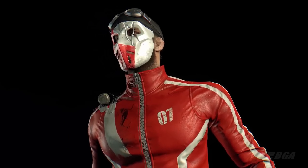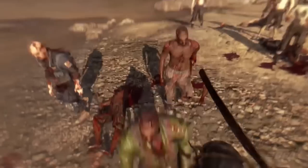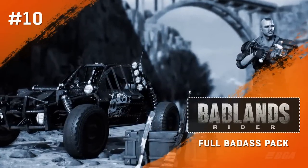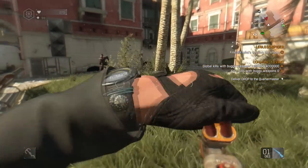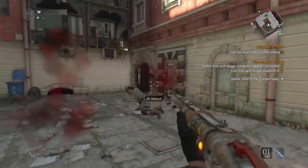The tenth DLC was Masquerade Encore, adding another 4 cool outfits to the game. And finally the last DLC is called Badlands Rider, which adds a new outfit, a new crossbow, a new shotgun, a new buggy paint job, and a machete skin. So basically you get all of these for free — the 10 in 12 DLC was completely free.